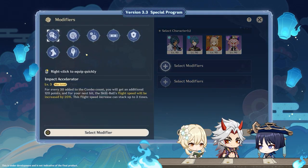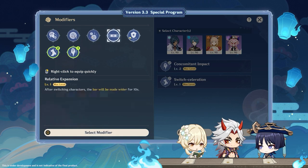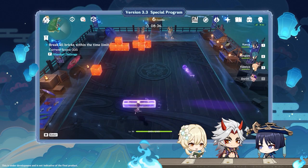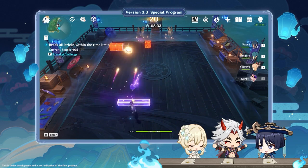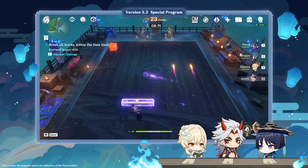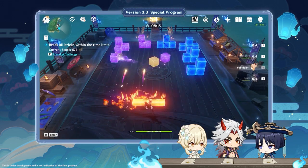When preparing your team, you can equip modifiers to receive various buff effects, which will help you successfully clear the challenge. Also, when there are less than a certain amount of bricks on the board and the ball lands another hit, the bar will unleash fireworks! Travelers can utilize this effect to break some bricks that would normally be difficult to hit directly. It's like a bonus attack!